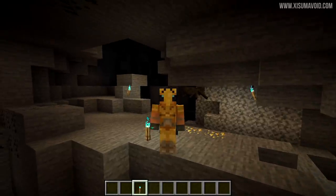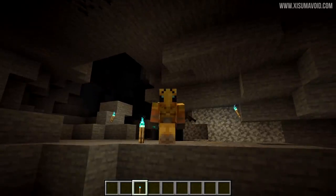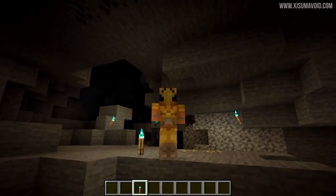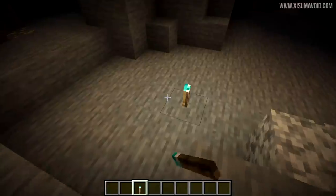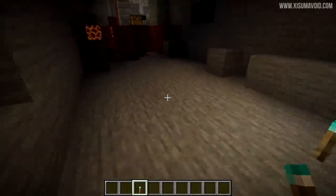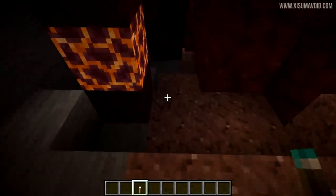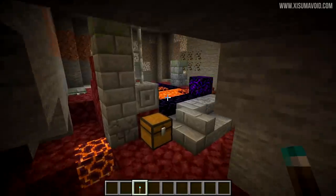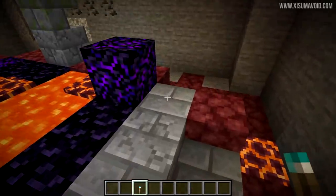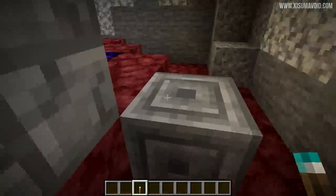First of all we are over here in the overworld to check out a feature added for both this dimension and the nether dimension — these are ruined portals. They can be found underground, under the sea, or buried in sand, and they can be found in all of the nether biomes. You might just be doing a little bit of caving and naturally stumble upon one. Magma blocks and netherrack have made their way into the overworld.